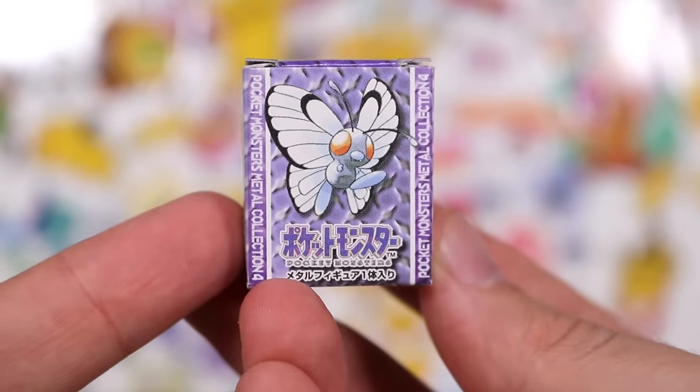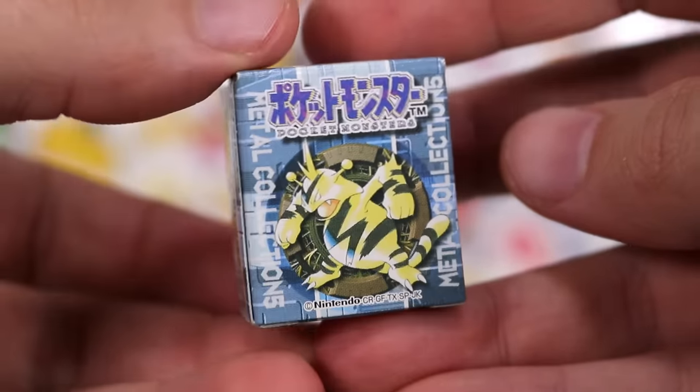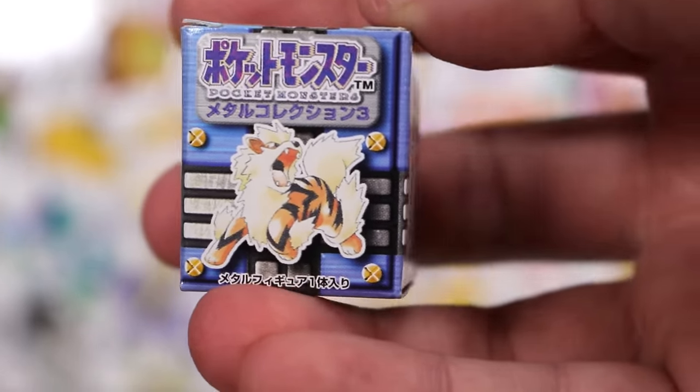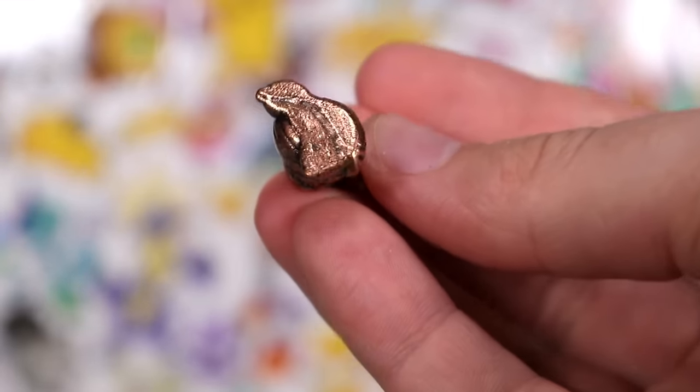We've got a Butterfree box, a Mareep and Pichu box, a Mew and Pikachu box, Mewtwo, Electabuzz, Arcanine, you name it. We've got all sorts of different ones here which we're going to be doing at complete random. Let's take a look at what these little fellas actually look like.